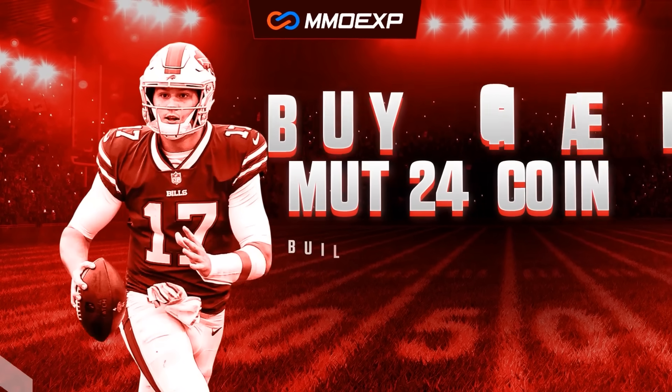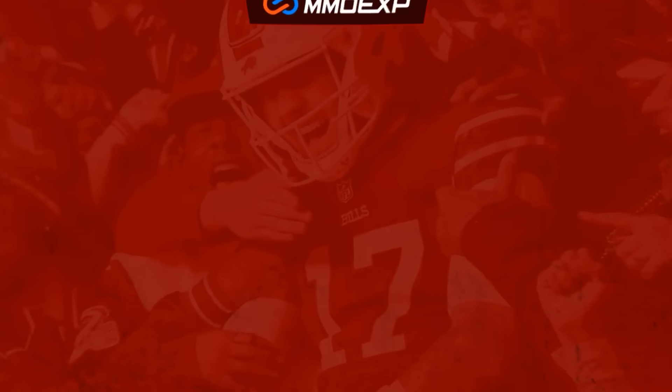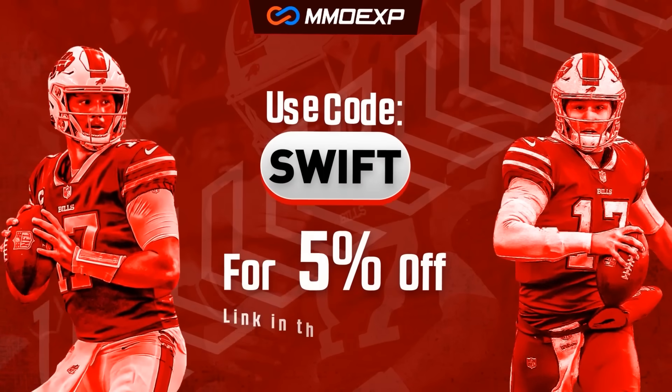To buy Madden 24 coins for the cheapest price on the internet, check out MMOEXP by clicking the link in the description and use promo code SWIFT at checkout for 5% off.